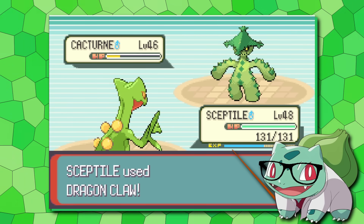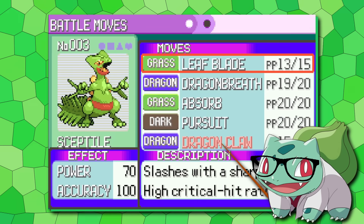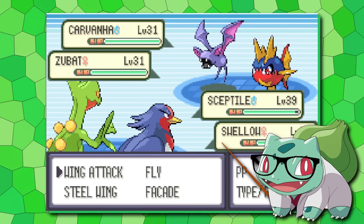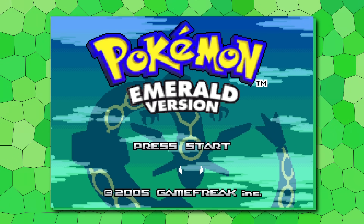I think the easiest way to balance Sceptile here would be to just give it Dragon Claw at the same level Swampert gets the 85 base power Muddy Water at level 39. Some will argue that Dragon type is too good on a starter, especially since it neutralizes the weakness to the fire starter, but Swampert is still so good that I'm genuinely unsure whether even this will be enough. There's really only one way to know for sure, so now we're going to jump over and play through Emerald with the changes we've given the Treecko line. And if you want to play this Emerald mod yourself, just watch to the end and I'll explain how to do that.